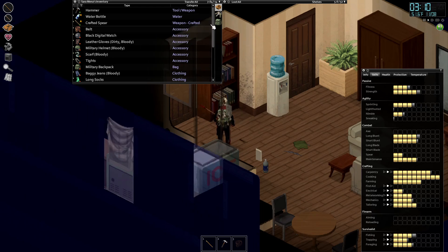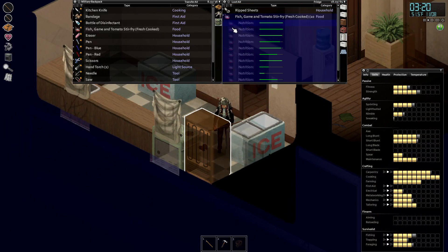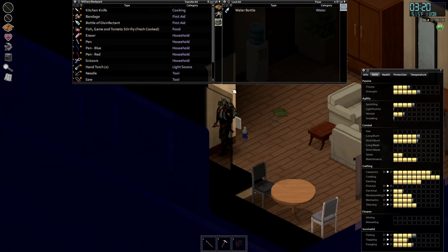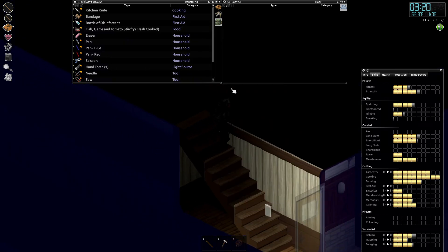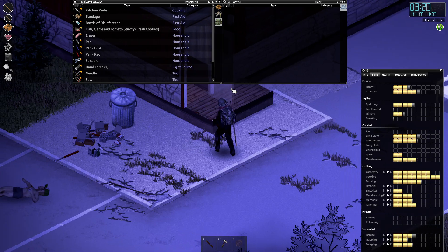We got our water bottle set up and we're out of spears again, so we're thinking of switching from spears to something else. We got our food ready to go. Maybe we should start looking for the tailoring skill books — Tailoring 4 and Tailoring 5.